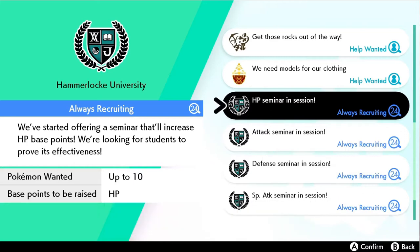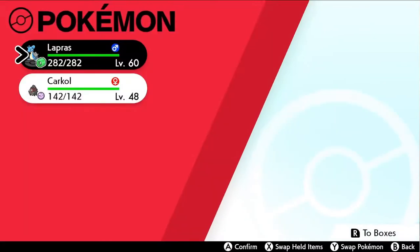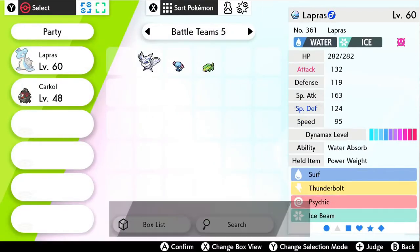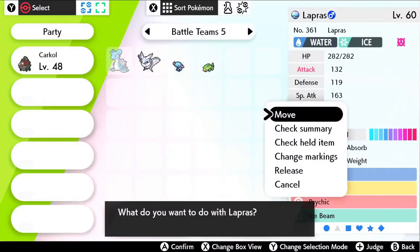These values can be manipulated with the use of Power Items and Pokerus. Remember that Pokerus doubles the EVs you will obtain. When it comes to Pokejobs, Power Items give you 12 EVs instead of 4. On a side note, don't switch the time on the Nintendo Switch when doing this, as it will reset the time to complete the job.